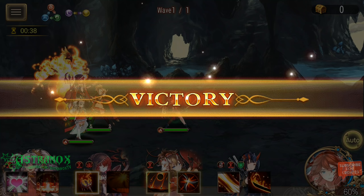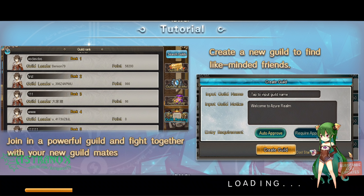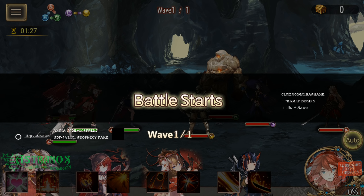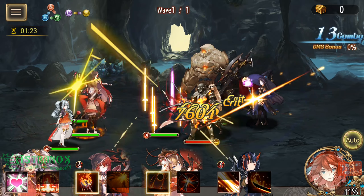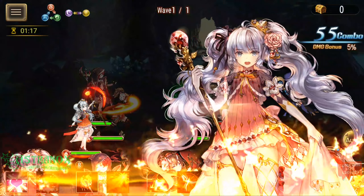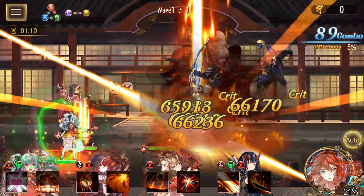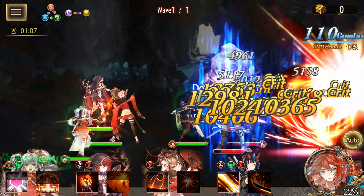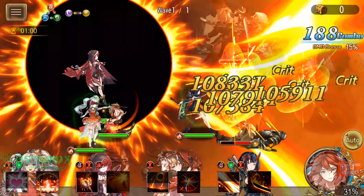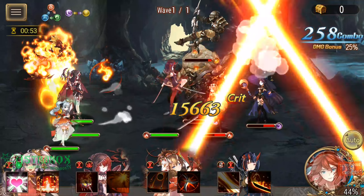I'm still clearing at about the same speed without the extra attack power — I just need a bit more guild coins. If you're starting out now, definitely try to get Petralia. She's so good — she can be used in any element team.